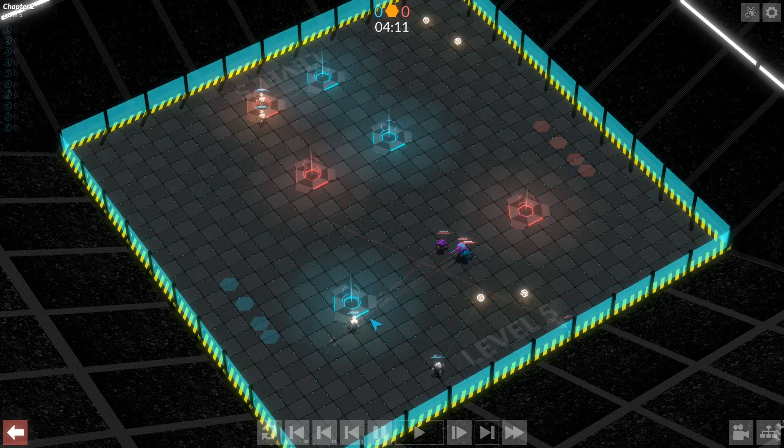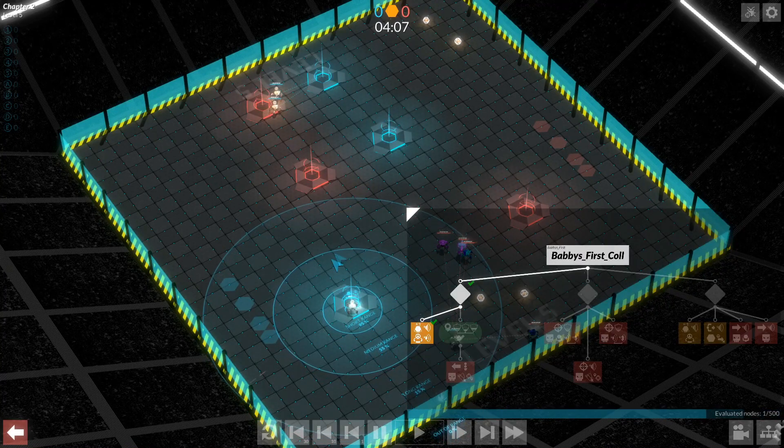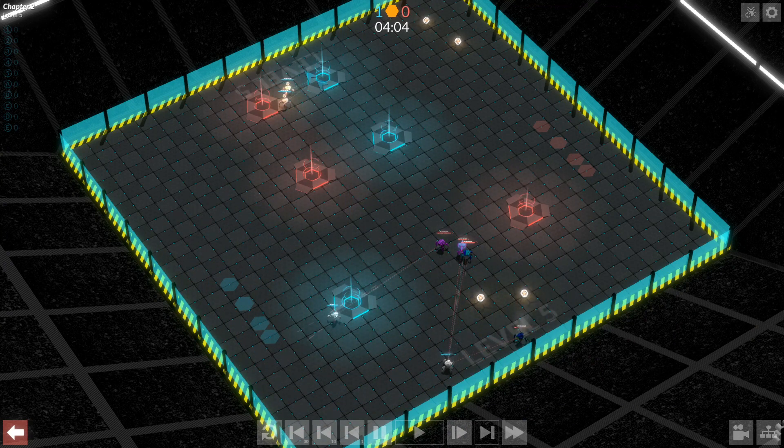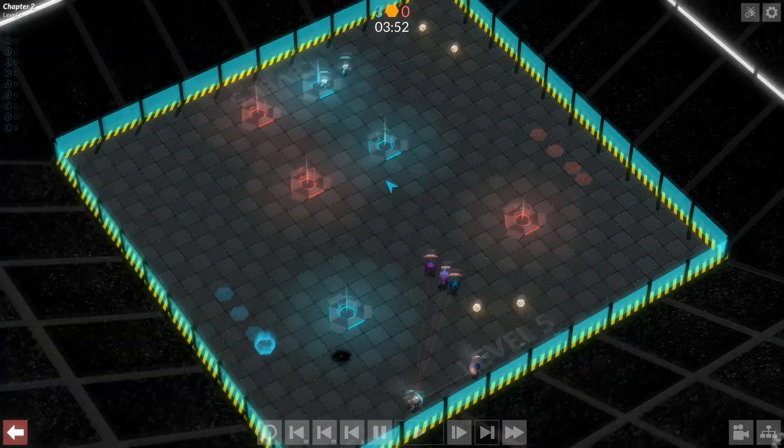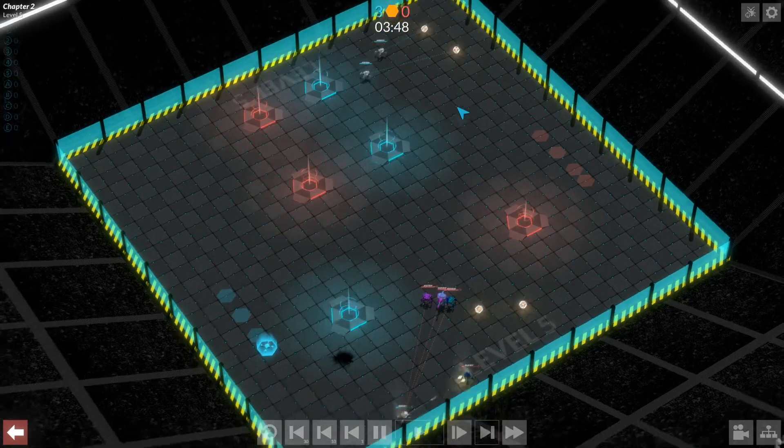But now it looks like we are going to score this one because we're within range. You can see it's trying to score directly, and we're scoring these two up top completely unpressured. Our bots on the bottom are getting pushed, but that's to be expected — it's four versus two. The two should pretty much never win in a four versus two. If they do, there's something wrong. But that's going to give us a 3-0 advantage and we're grabbing another two. We only need four to win.